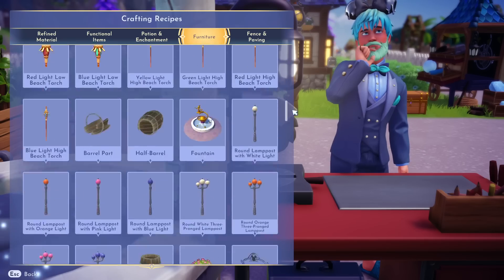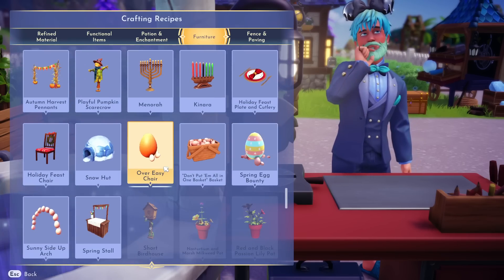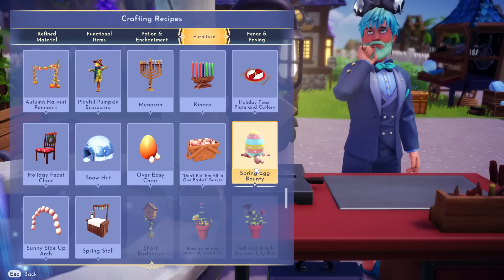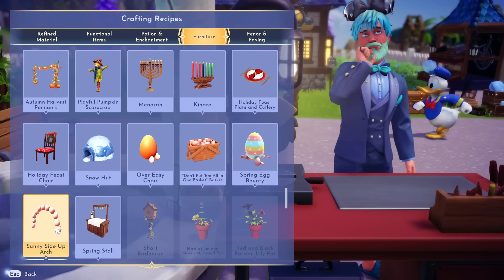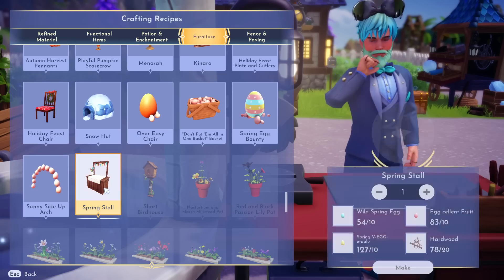Heading over to the furniture tab, if you scroll down you're going to see these new items: the over easy chair, the don't put them all in one basket basket, the spring egg bounty, and the sunny side up arch. We also get a new stall — this one is going to be the spring stall.